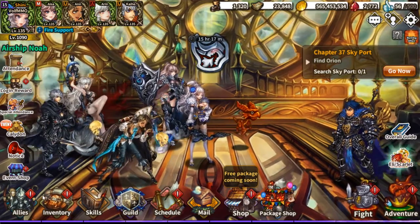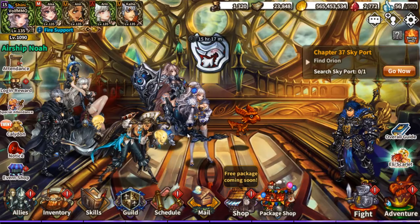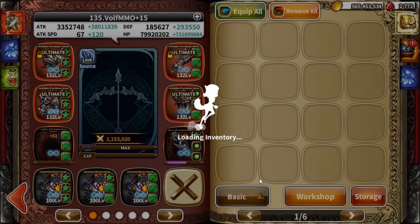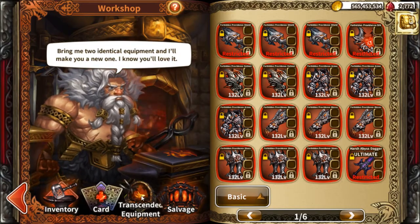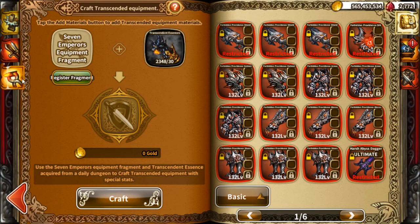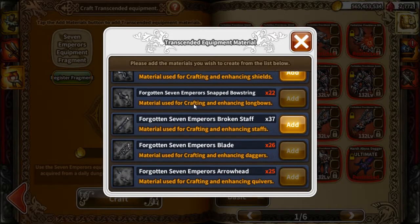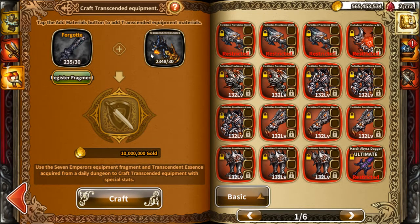I'll just make one to show you guys. Come over to inventory. As you go to inventory, go to Workshop. When you get into Workshop, go to Transcended Weapon — or Transcended Equipment. Go down to here. You need 30 essence. Then you want to go to Register. In Register, click Add. Then you would use these fragments — it costs this much.